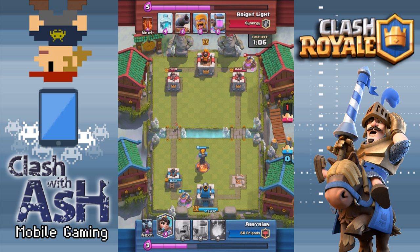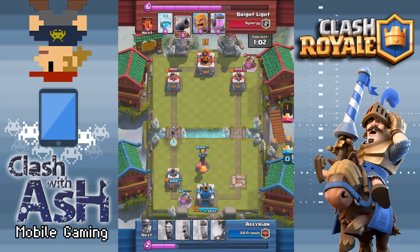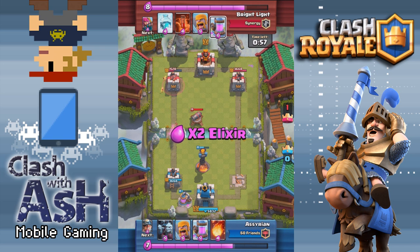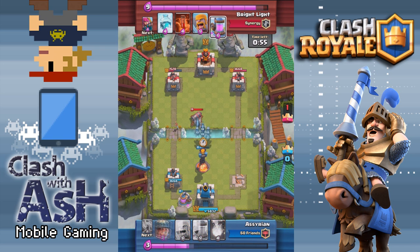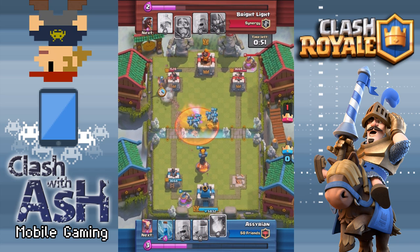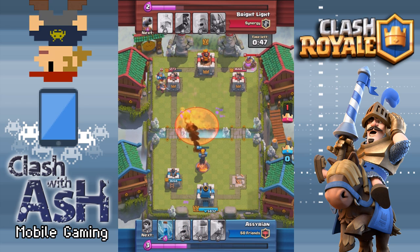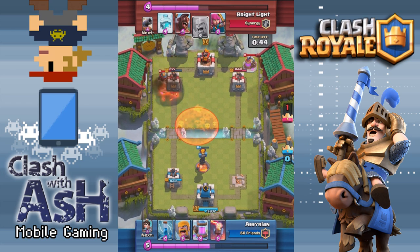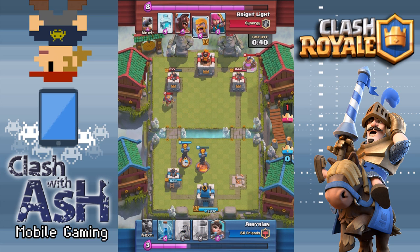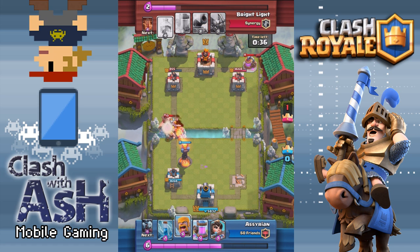Going on to the actual tips, because that's what you guys are really here for — let's start with the best offensive combinations in this deck. What you're trying to do here is combo the Knight and the Hog Rider. If you're a player who usually plays Trifecta or a Hog Cycle deck like myself, that might sound a little bit weird. The Knight is a slow-moving tank and the Hog Rider is a fast-moving offensive proxy card. So why do you combo them together in this deck?